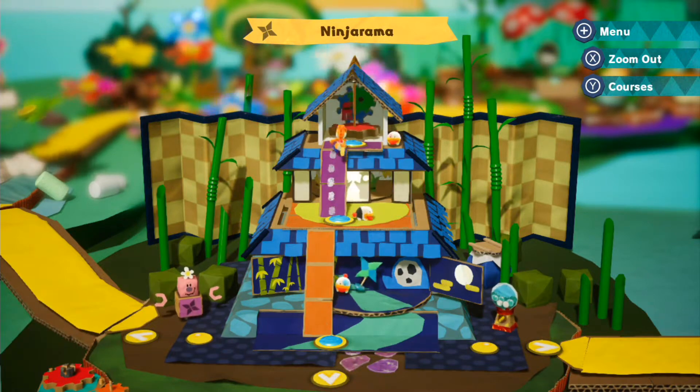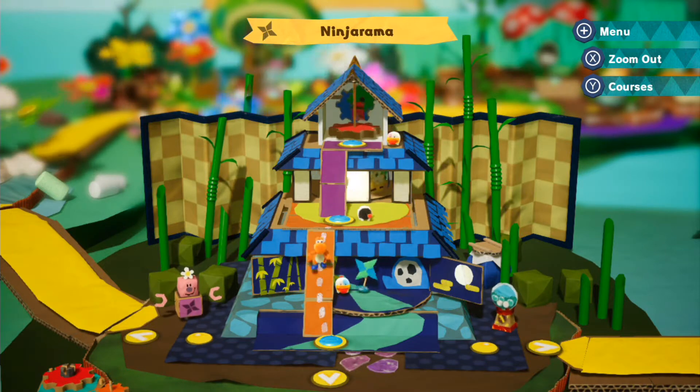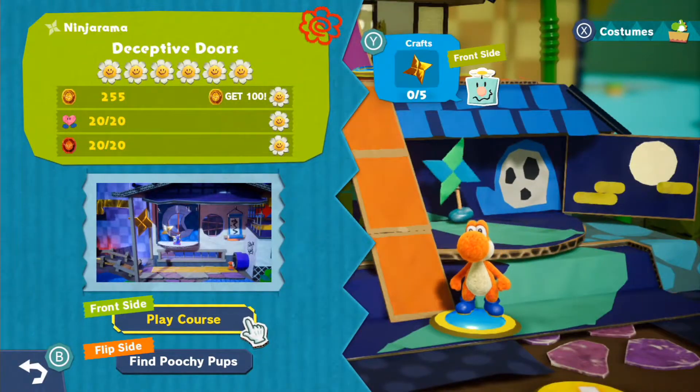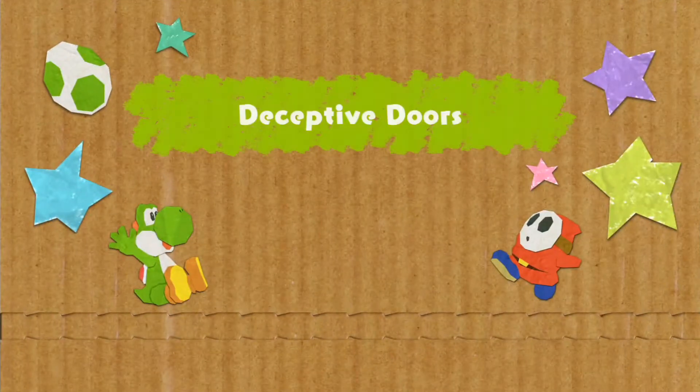Ladies and gentlemen, welcome back for some more of the Let's Play of Yoshi's Crafted World for the Nintendo Switch. So last time, we managed to go exploring around in Ninjurama, and were able to simply just explore through those three levels as you can see. In addition with that, we also took on new forms of the next mini boss fight in the castle level, and also found some souvenirs and stuff like that.